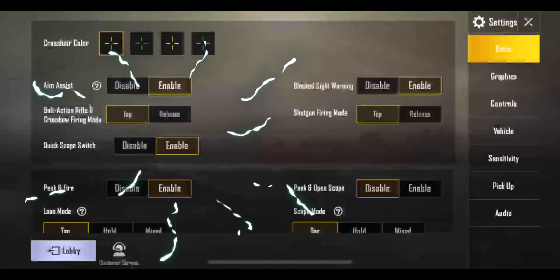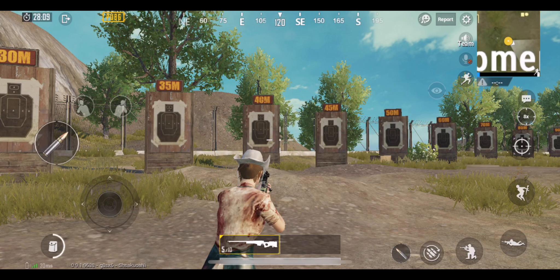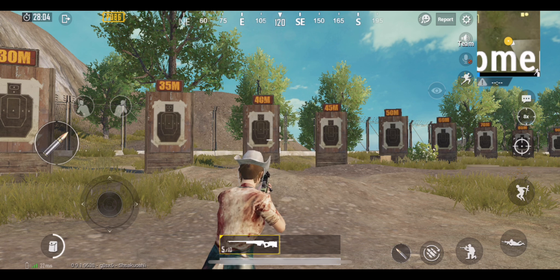Enable the quick scope switch button in the settings to get an option to switch between your scopes.